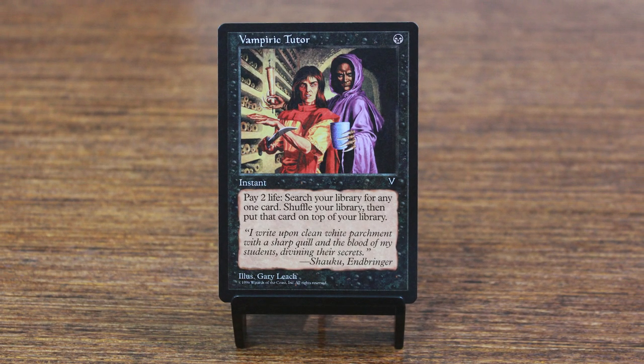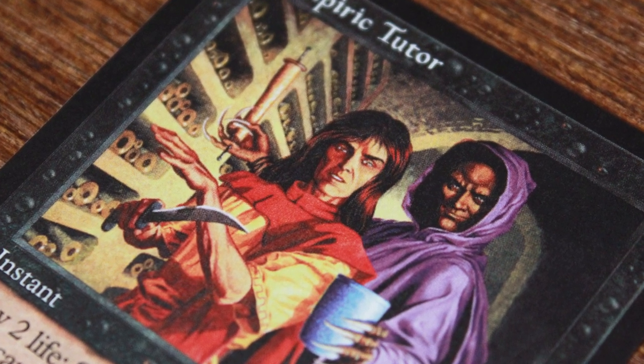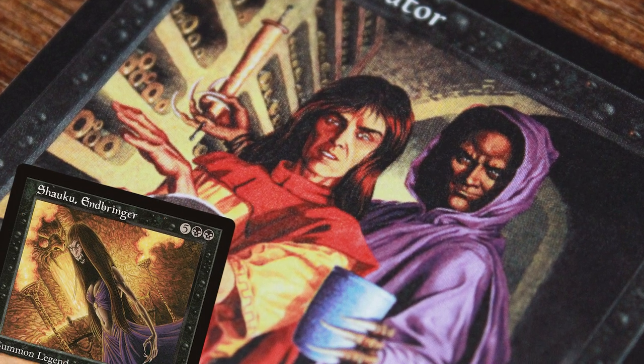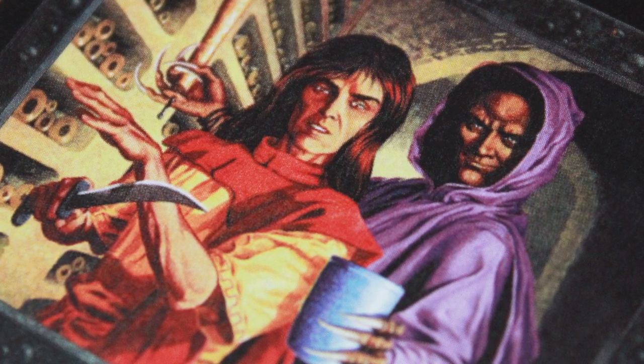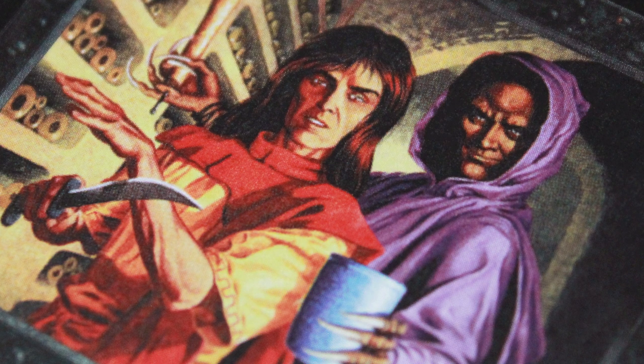Of course, Vampiric Tutor wasn't just a mechanically good card — it also appealed to casual players. The card's name gave off a tribal theme that players loved, and the artwork had a lot of lore behind it. Vampiric Tutor featured Shaku Endbringer, a legendary vampire from Mirage, alongside what could be one of her students in a library full of scrolls. Having that legendary creature on the artwork added more depth to the story and mystery behind the card.